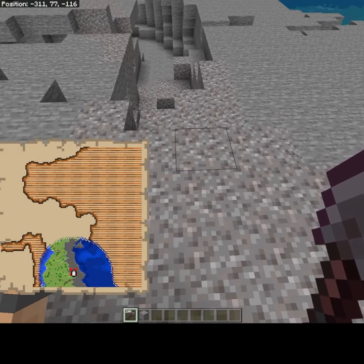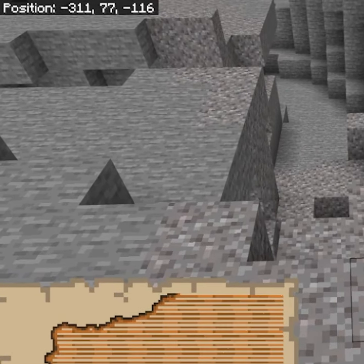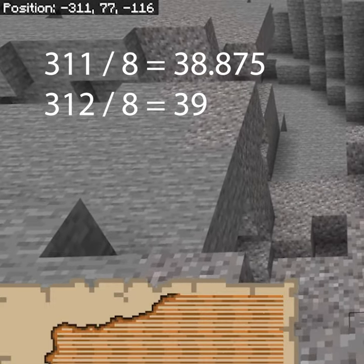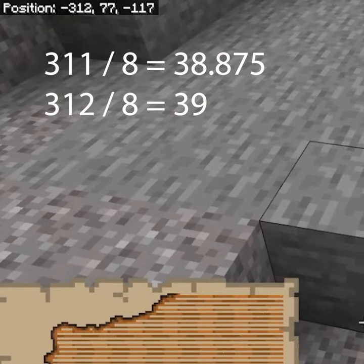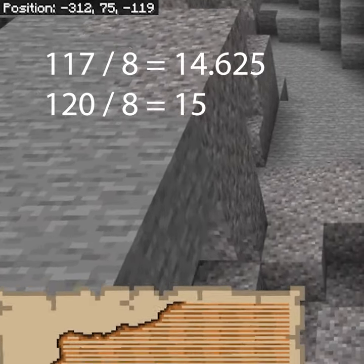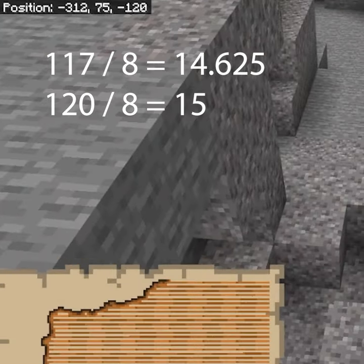Now take a look at your numbers — those numbers indicate exactly where you are. To find the treasure, you want both the first and last numbers to be a multiple of eight. So if you divide 311 by eight you don't get a round number, but if you do 312 you do. Same thing: 117, 118, 119, 120 — so 312 and 120 are both divisible by eight.